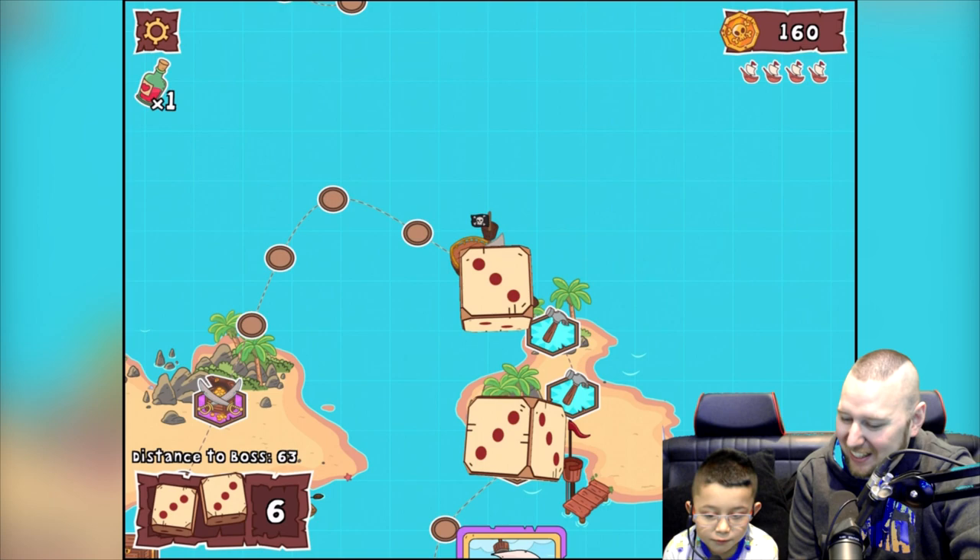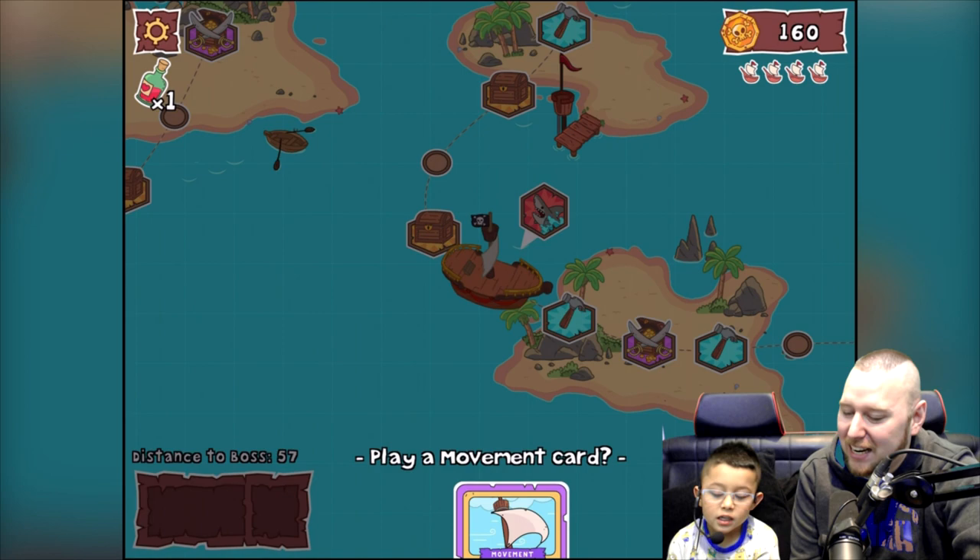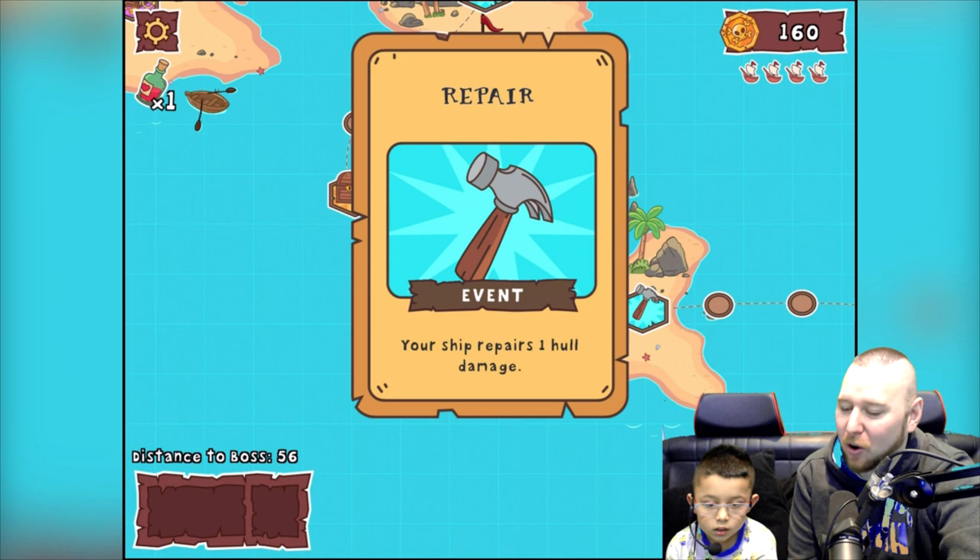Six — one, two, three, four, five — a shark again! We can do this — yes! Good, we landed on that and we got a ship repair as well in case we need it.